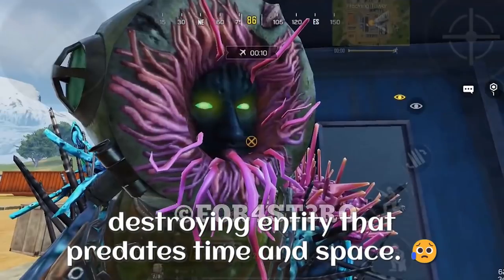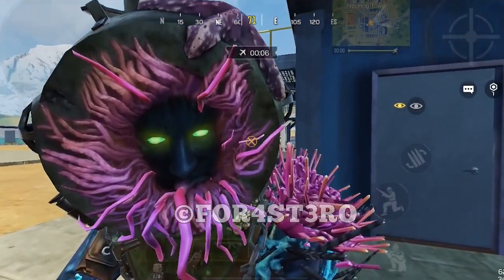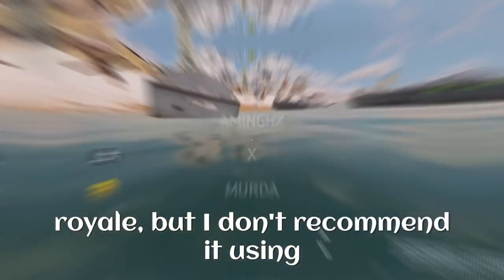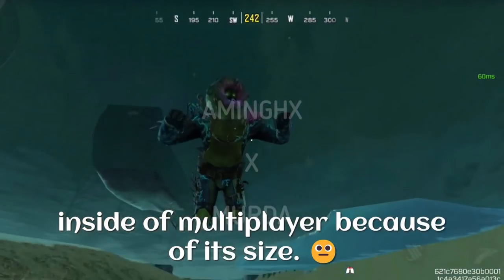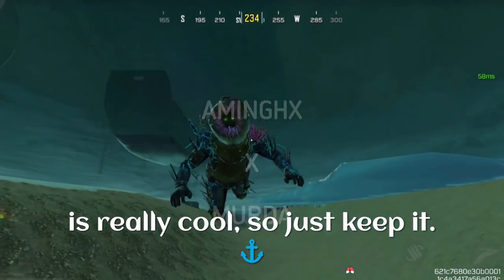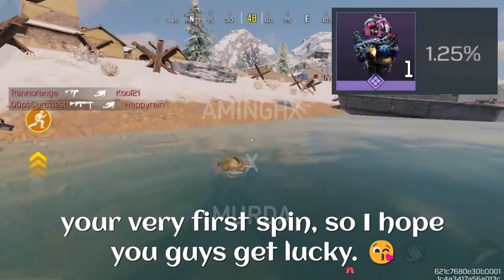This is not a good guy and we should be afraid of him. The skin looks so good in battle royale, but I don't recommend using it in multiplayer because of its size. If you want to get rid of the anchor you can keep a backpack, but the anchor is really cool so just keep it. The skin has a 1.25% chance to be pulled in your very first spin, so I hope you guys get lucky.